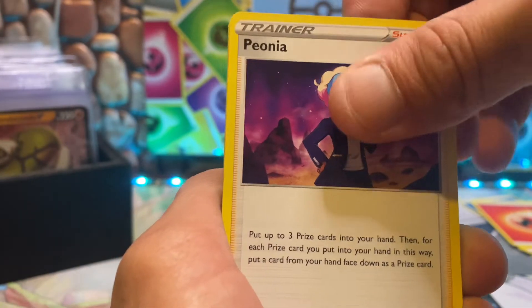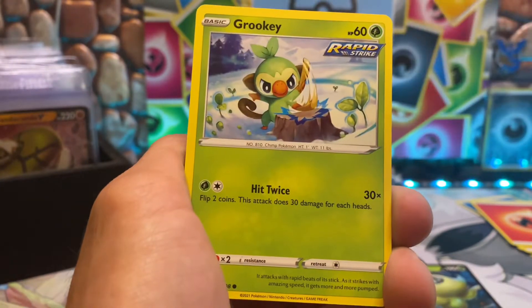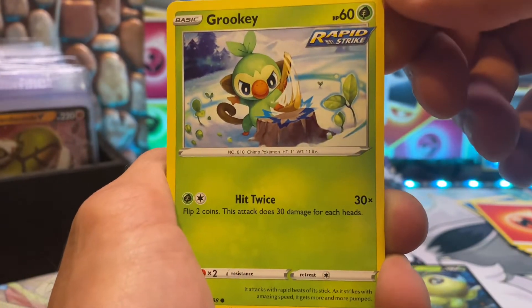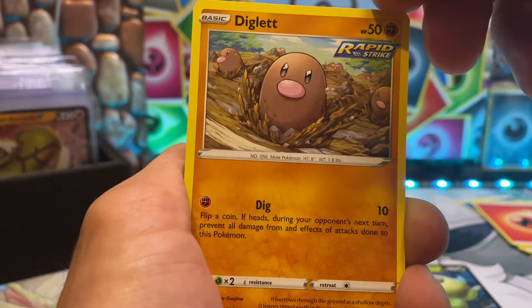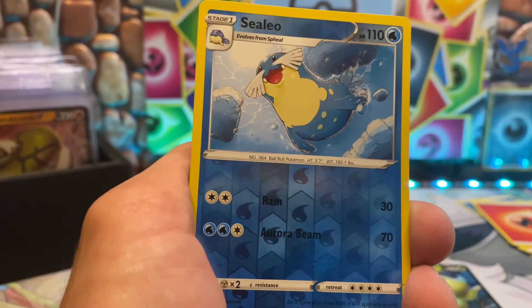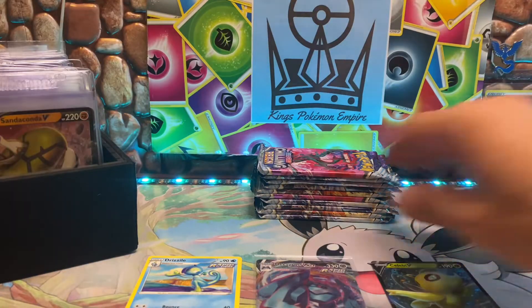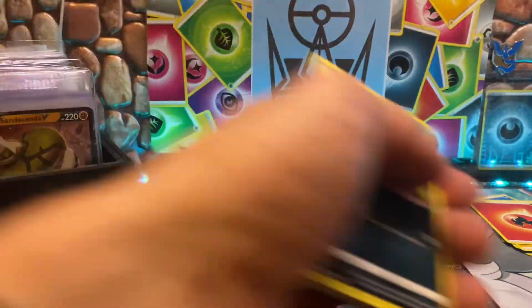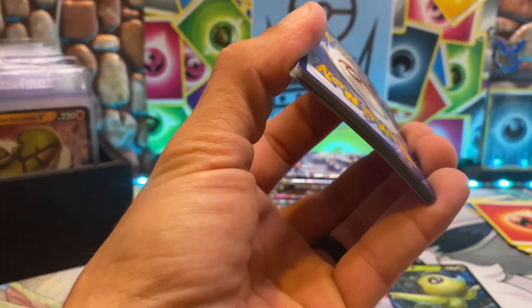We got the Foggy Crystal, Peonia, a Whirlipede, the Y-mask, Snorunt, and Grookey — his artwork is super cute, he learned to grow trees. Little Diglett looks like he ran into a rock, his eyes all bulged up. We got a Ceilio, and it evolved into a non-holo — our second non-holo of this pack opening. I don't think this box is being too bad to us.